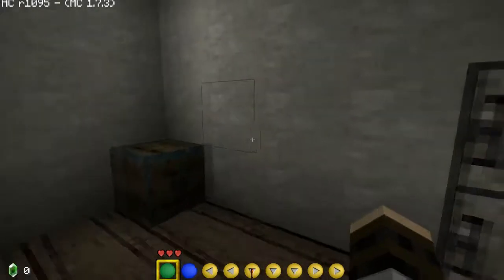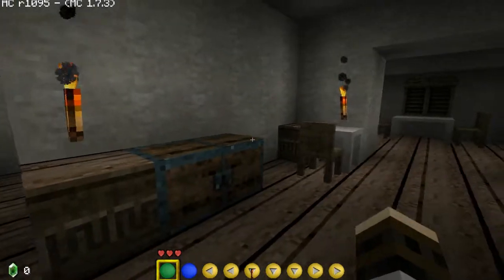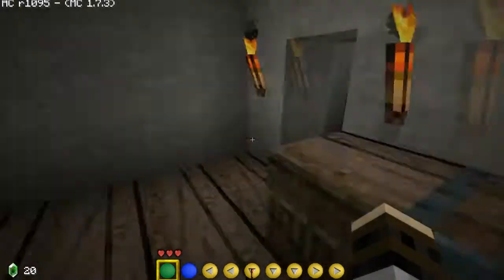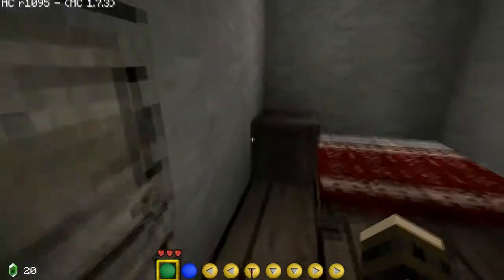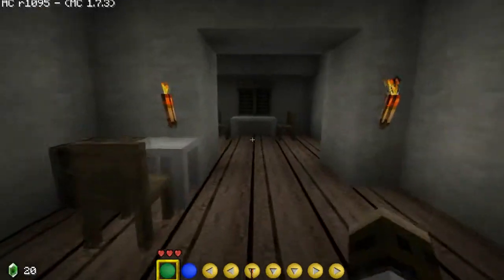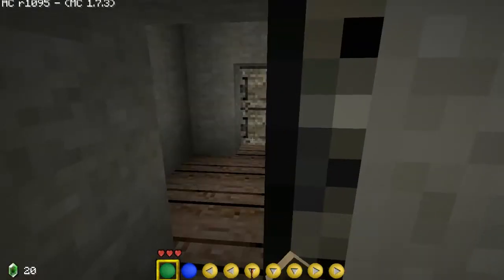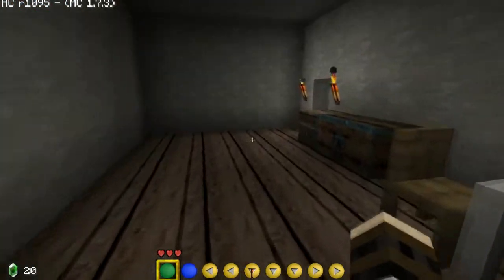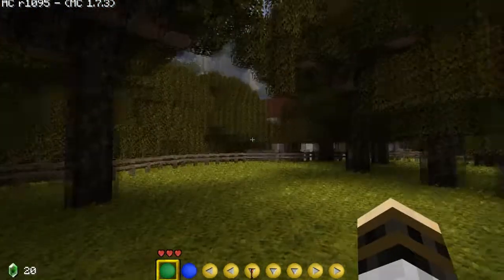We're in Brightwood Meadows! Zelda music — I am very much into it so far. There's a chest here — we have ourselves a red rupee, I'll take that. There's more chests but nothing in them. Is that a chest? No, it's just a nightstand. Nothing else in here so we're going to leave. Wait — there was a door over there. I keep thinking of this as regular Minecraft, but it's not. This door leads us to the backyard.